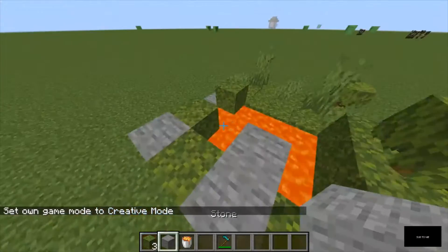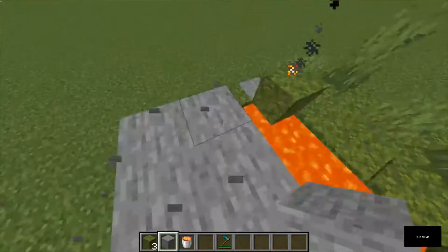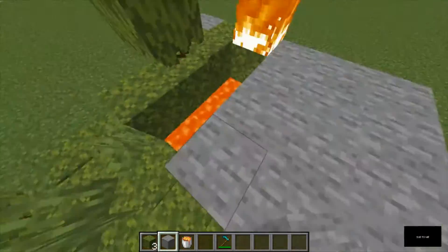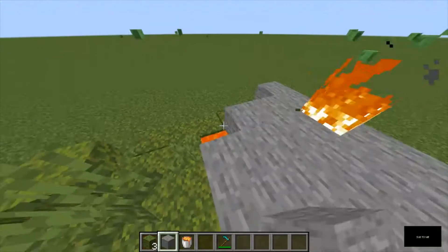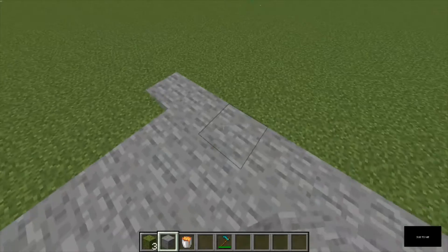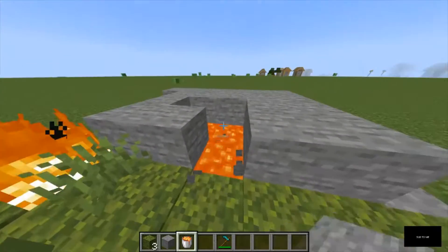Alright, so what Dream did is — first of all let's take out these moose blocks. We have to take them all out. Okay, now this is how it is.